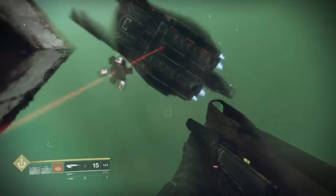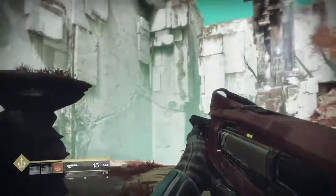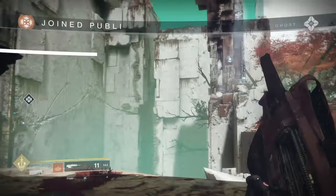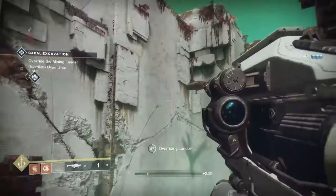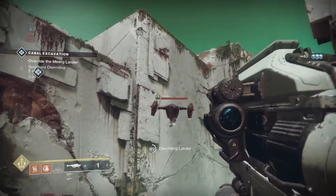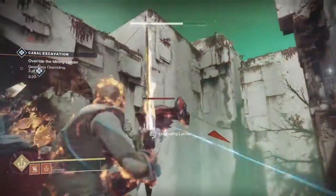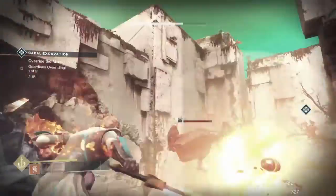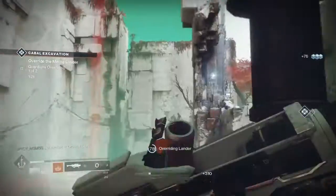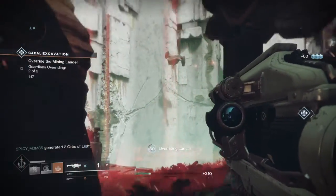This cabal event with the massive drill has another easy heroic mode activation. As this drill is digging deeper into the ground, a thresher — which is a small cabal ship — will come down and observe the operation. You have to destroy the thresher, but if you miss it, don't worry, it comes back a second time. But if you don't destroy it that second time, well, you're out of luck.